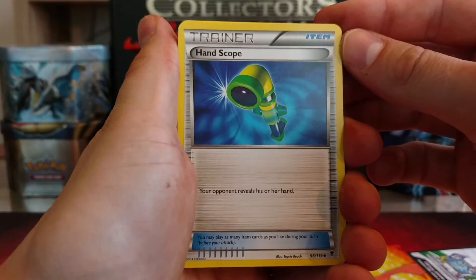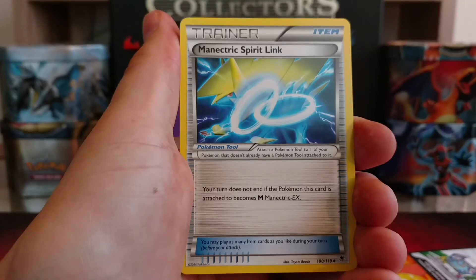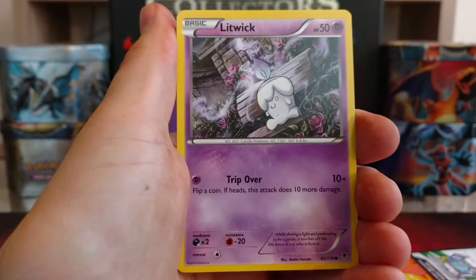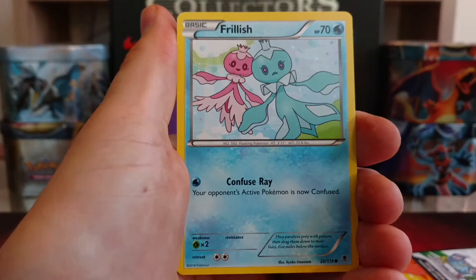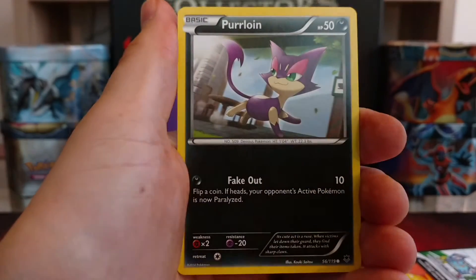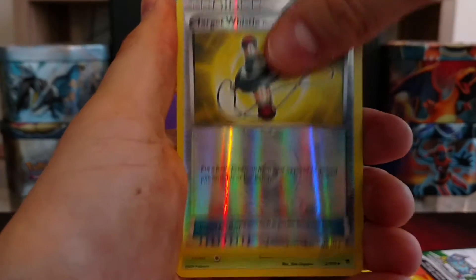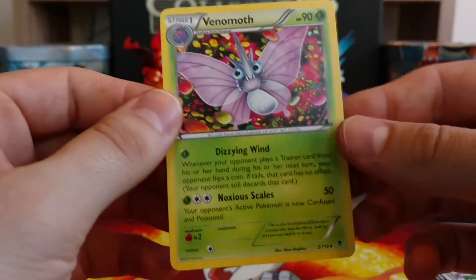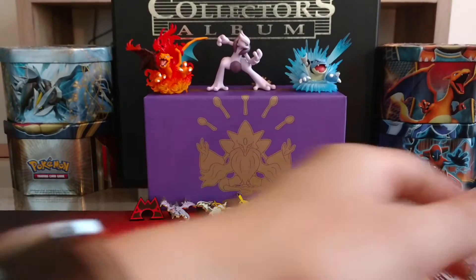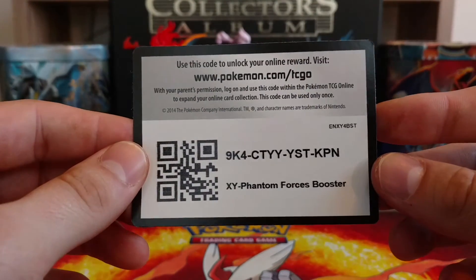Alright, first card in Pack 3 is a Trainer Hand Scope, got a Croconaw, Manectric Spirit Link, got a Dedenne, Litwick, Frillish, Helioptile, got a Purrloin. Reverse holo is a Target Whistle trainer card, and our rare is a Venomoth non-holo. I didn't have that one either. Code card for that last pack.